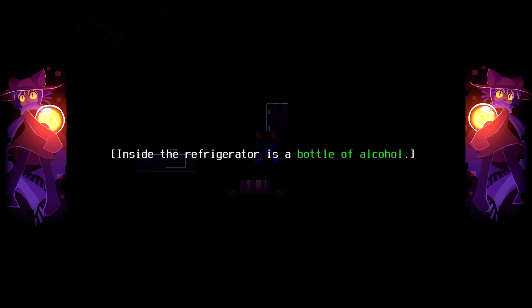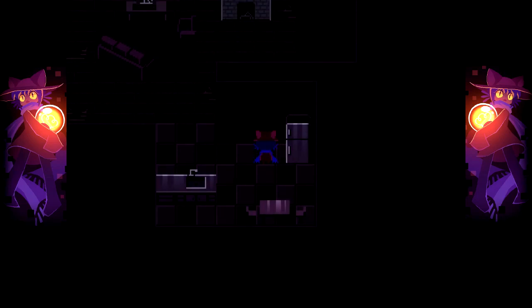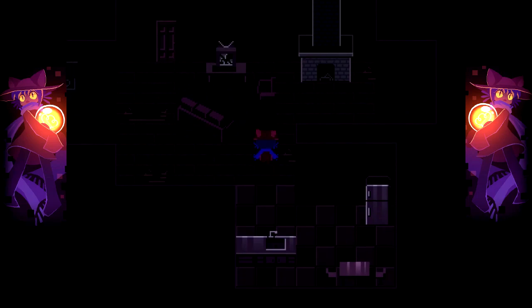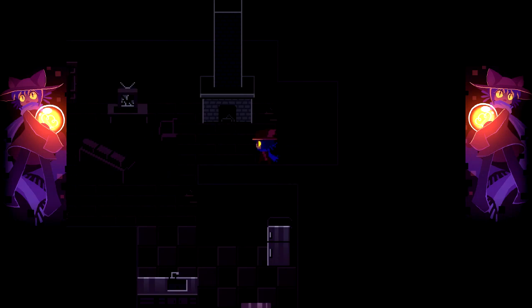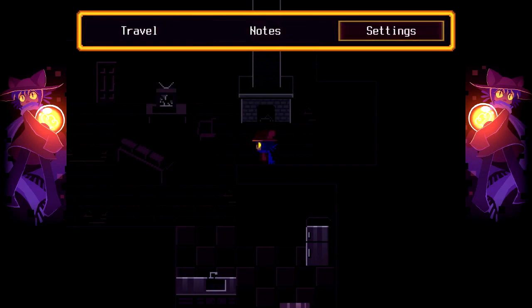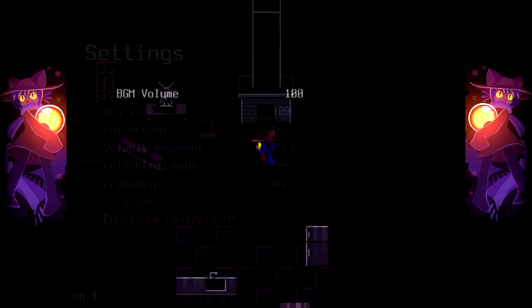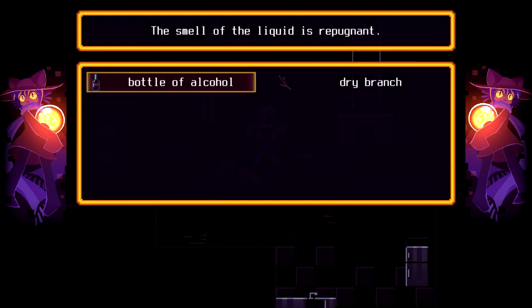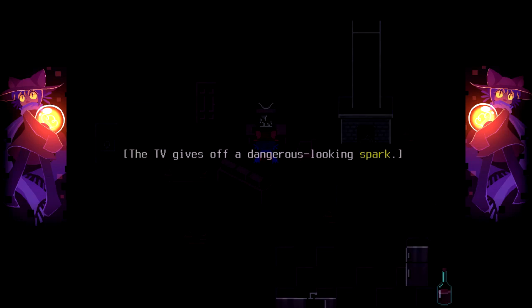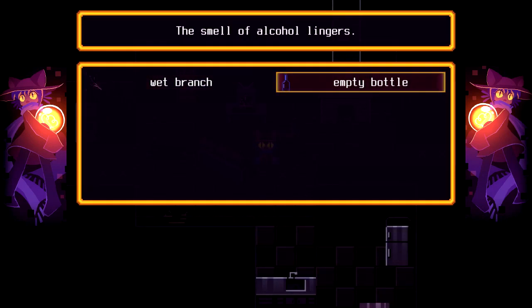Inside the refrigerator is a bottle of alcohol — we take it. Not sure what the hell alcohol is gonna do for us. There is a door here but I still can't see. Do I really have to increase the brightness? There is no brightness configuration — there's a colorblind mode, but I ain't colorblind. Maybe it's like a Molotov cocktail type of thing? Alcohol is an accelerant, right? So now it's an empty bottle and a wet branch.